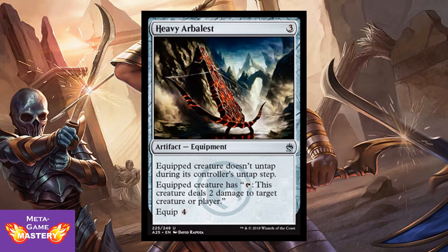Heavy Arbalest is 3 CMC for an artifact equipment with an equip cost of 4. Equipped creature doesn't untap during its controller's untap step. Equipped creature has tap: this creature deals 2 damage to target creature or player. This is a very good combo with Horseshoe Crab — you can continuously dump blue mana in and shock everything off the board, shock all your opponent's creatures, or just blow out their life total. Very powerful combo built into the limited format.